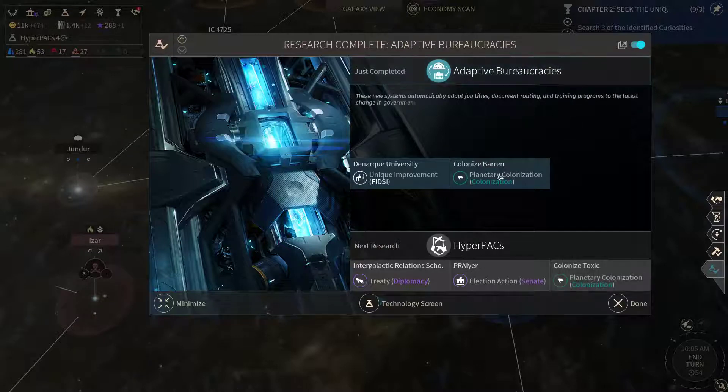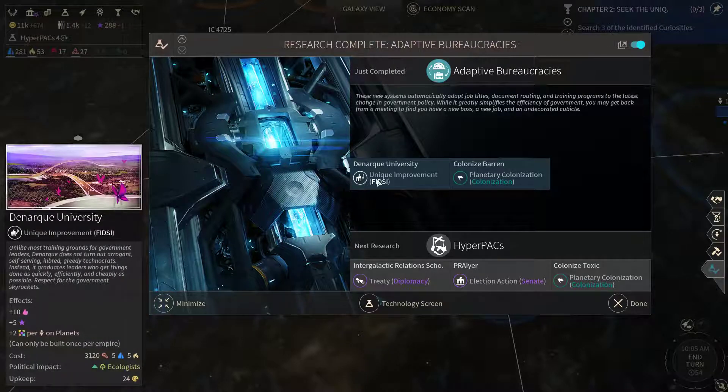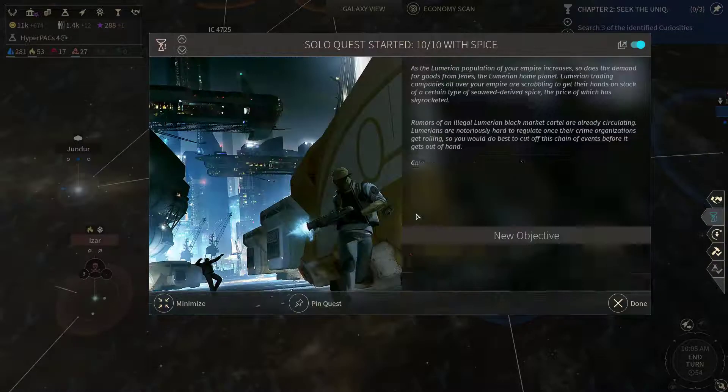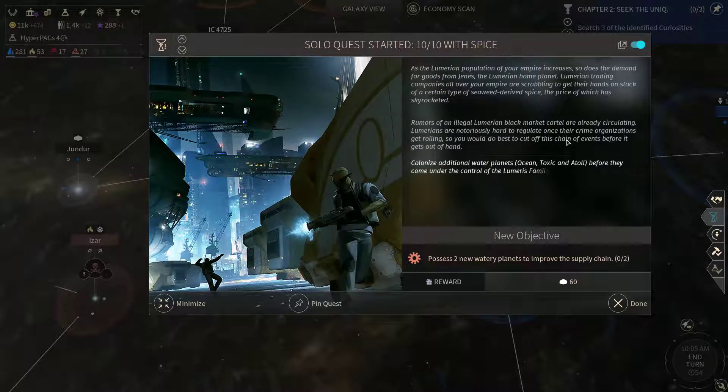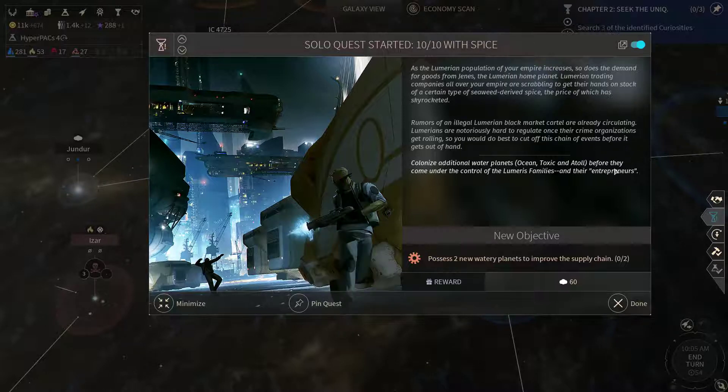We got Adaptive Bureaucracies, so now we can colonize the barren worlds as well, and we can also build the Denark University. Acceptable planets are of ocean, toxin, and etal types. As the Lumerian population of your empire increases, so does the demand for goods from Janus, the Lumerian home planet.